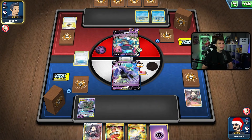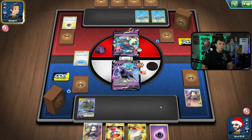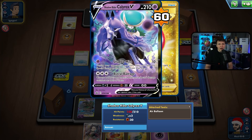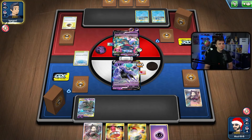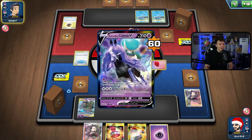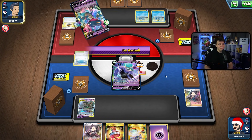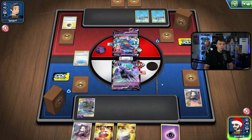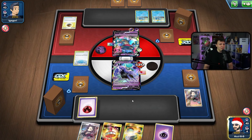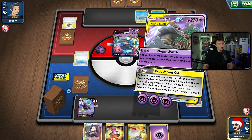We could just attach and pass here, giving my opponent a turn to top deck. Even if they do get the evolution, they don't knock out the Calyrex VMAX so they'd hit it and then we go — we could Marnie right. We'll give them a turn and see if they top deck. They don't top deck anything useful. I could have Marnied there but I wanted to be a little more aggressive. Now though, I kind of want to go with Night Watch and take away their whole hand, then two-hit KO the VMAX.